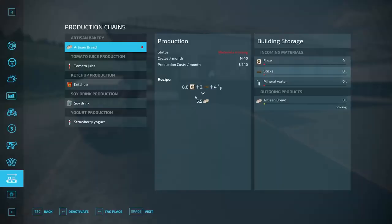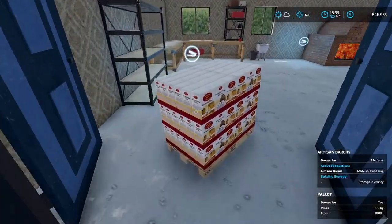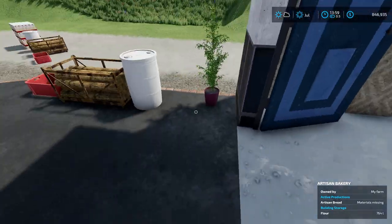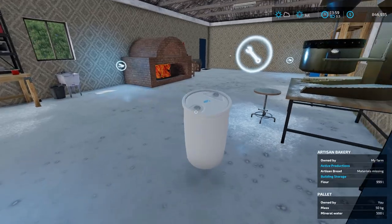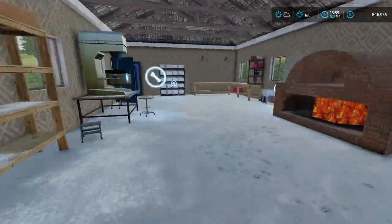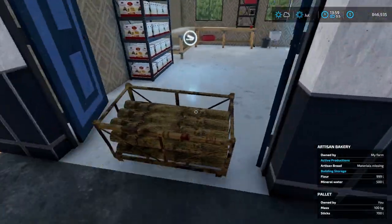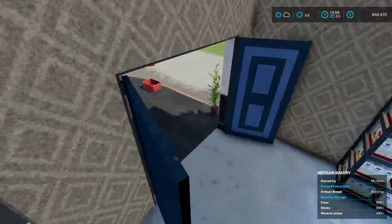So with all four ingredients, we're ready to make artisan bread. The flour goes right inside the door of the bakery — just take a forklift and get it right in there. For the mineral water, you come in and go off to the right side — that's where mineral water goes. Then sticks go in their own trigger spot as well.